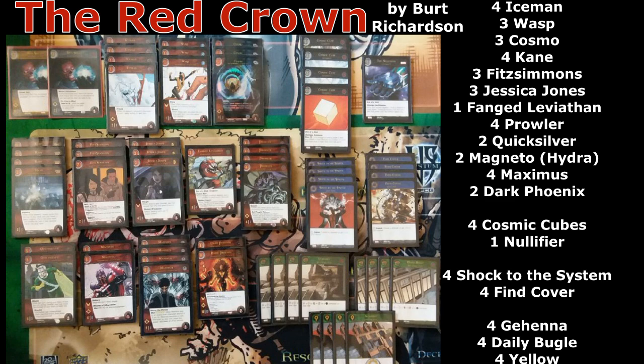Round five was on stream — it was against Juggernaut. I started with Iceman, opened with a Yellow, Prowler, Maximus. I just did my grandpa Versus thing — I didn't do anything. He didn't get to level, didn't even really get to wound me until after Prowler was out. I got him; finished 3-2, I think 10th overall — about halfway there. Not bad.